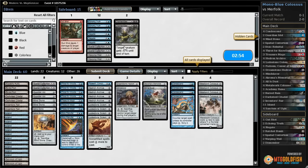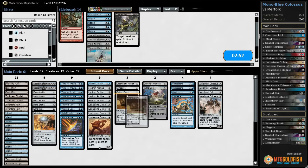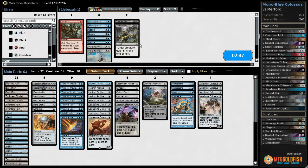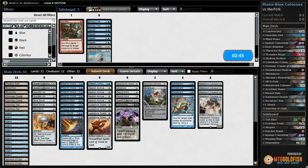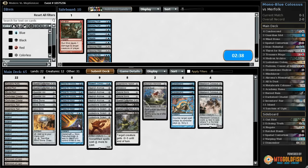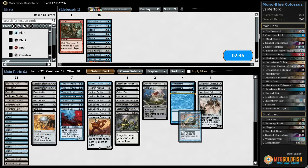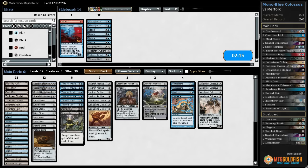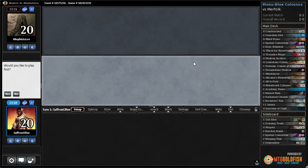Good games Merfolk - like I said, this feels like a very challenging matchup. So we bring in Ratchet Bomb, Spatial Contortions, and Dismembers. I think that's our best bet, just to try to kill our opponent's stuff. Go down the Stoic Rebuttals, go down a Padeem - seems pretty slow. Maybe a Treasure Mage, a Lodestone, and a Condescend. I do not have a lot of hope that we're gonna beat Merfolk with this deck.